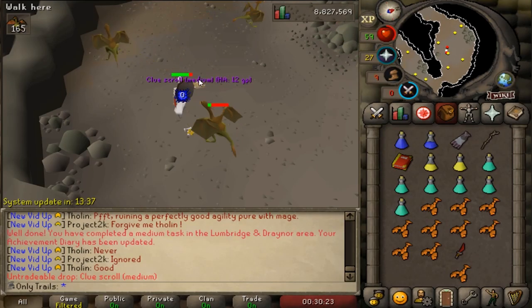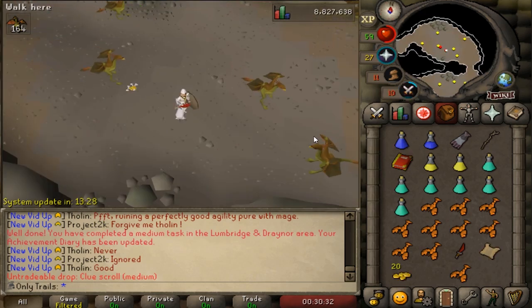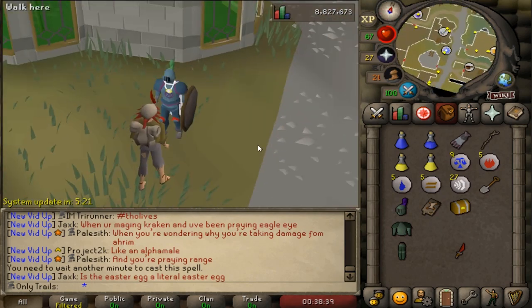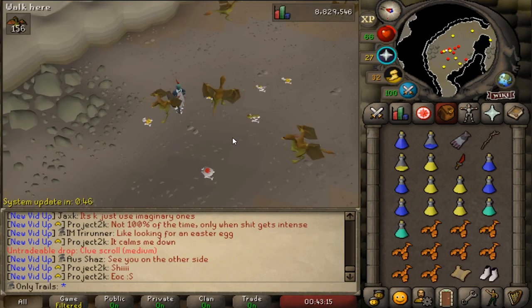The second cockatrice I kill, I get a medium clue! This slayer grind is going to be good for something. Second pair of ranger boots in common? I kind of switched outfits - I look like an absolute champion again. We got the casket before we go back to the cockatrice.